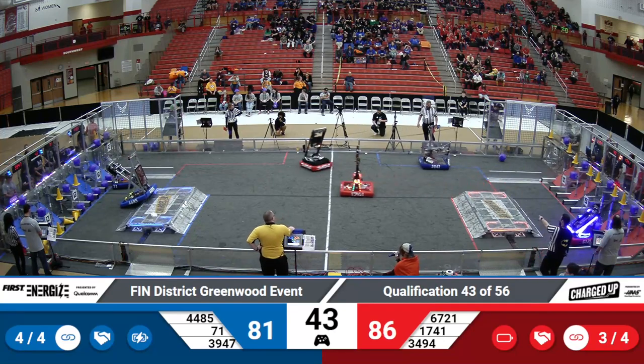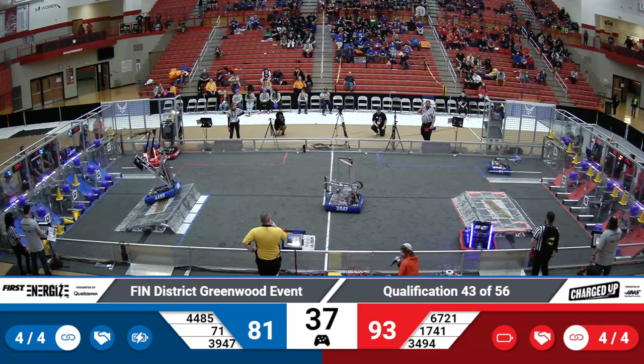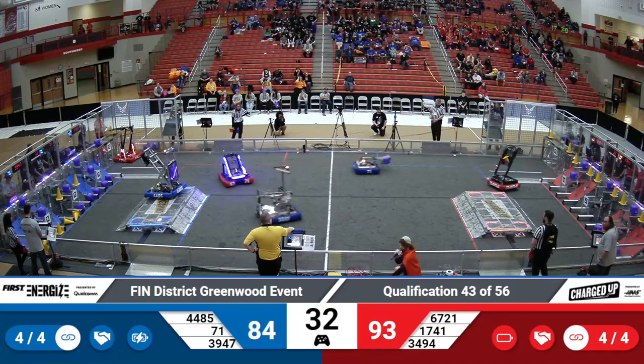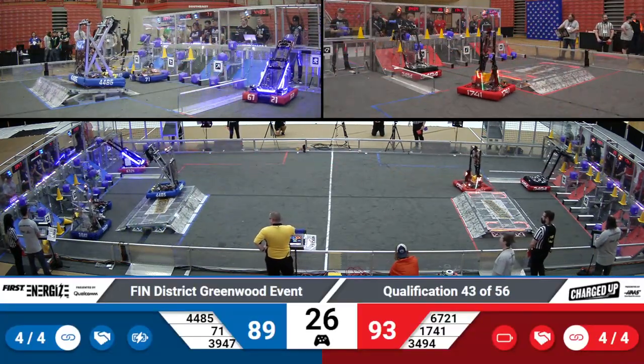Blue Alliance, however, their focus being more low at 71 — likes to score game pieces low down. Score now 84-93. With even links for both sides, those game pieces placed high are catching up with the Blue Alliance, allowing the Red Alliance to take the lead.